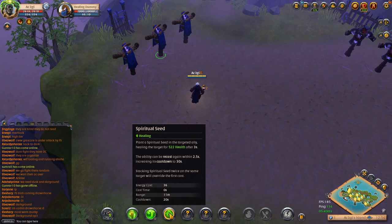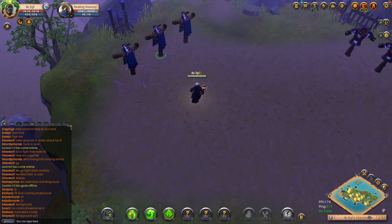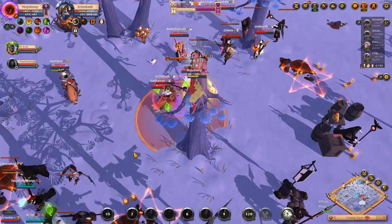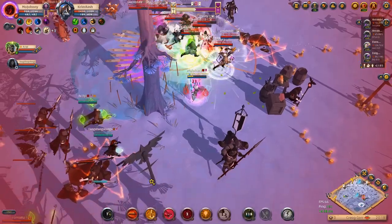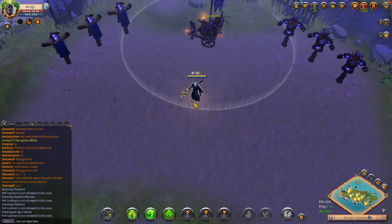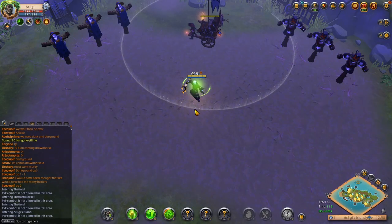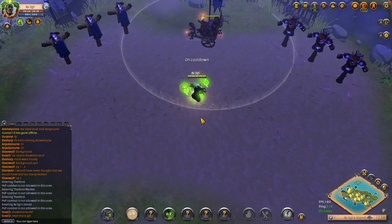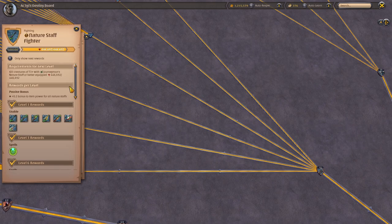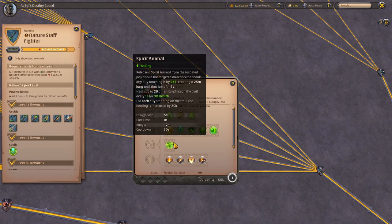Next up is Druidic Staff, Spiritual Seed. Put an unpurgeable seed on you or an ally. After 3 seconds, the target is healed for a sizable amount. You can recast this ability within 2.5 seconds to cast a second seed on a second target, which changes the cooldown from 20 to 30 seconds. This used to be the undisputed best nature staff for any group below 5. However, it has recently been mega-nerfed. In comparison, one-handed nature E heals more targets, heals for more if the target is properly stacked, and has almost half the cooldown at 18 seconds, while Druidic E heals only 2 people for less health and has a 30 second cooldown.